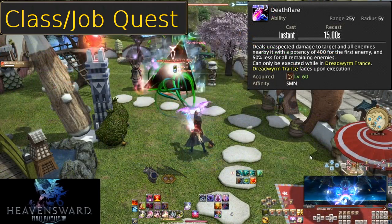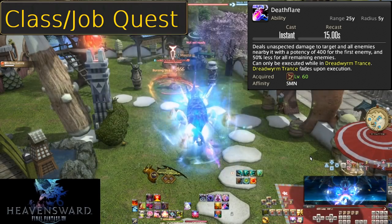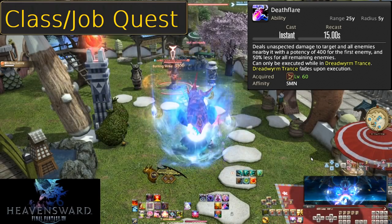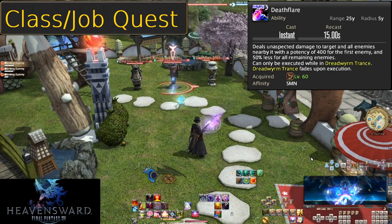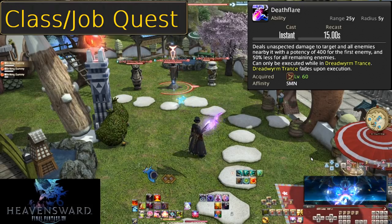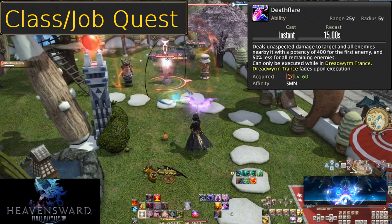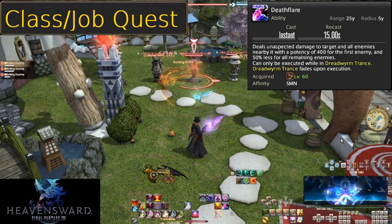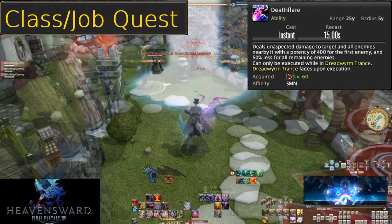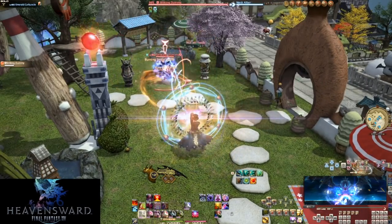Level 60, Death Flayer. The 15 second recast is pure formality — pretend it doesn't exist. This is a 400 potency nuke on a target and a 5 yalm AoE doing 200 potency to any additional enemy struck. However, you cannot use this skill outside of Dread Worm Trance — that is why the 15 second recast effectively doesn't exist. It also ends Dread Worm Trance. So we want to hold off on using Death Flayer until the end of Dread Worm Trance. In AoE situations we'll blow it early to hit big packs harder and faster, but in single target we'll save it to get as many Ruin 3s in as we can while dodging mechanics.